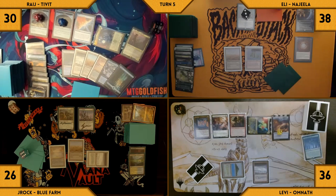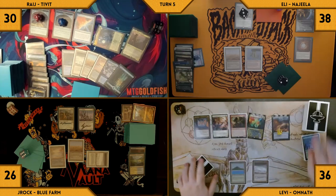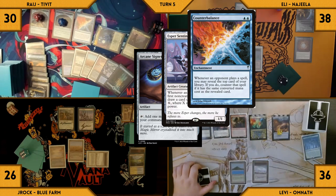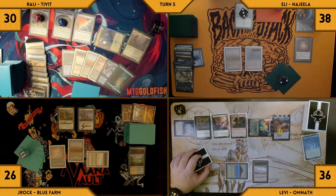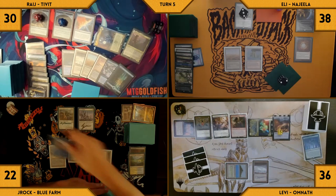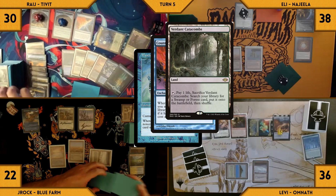Eli passes his turn. Levi untaps, wins his Mana Crypt roll, and draws. He casts an Arcane Signet — Esper and Counterbalance trigger. Levi pays for Esper and Rage chooses not to reveal. He moves to combat and swings Omnath at J-Rock, who takes it. Levi passes. J-Rock draws and casts a Mystic Remora — Counterbalance triggers and Rage reveals a Verdant Catacombs. In response, Levi pays 2 life and casts a Mental Misstep targeting the fish.